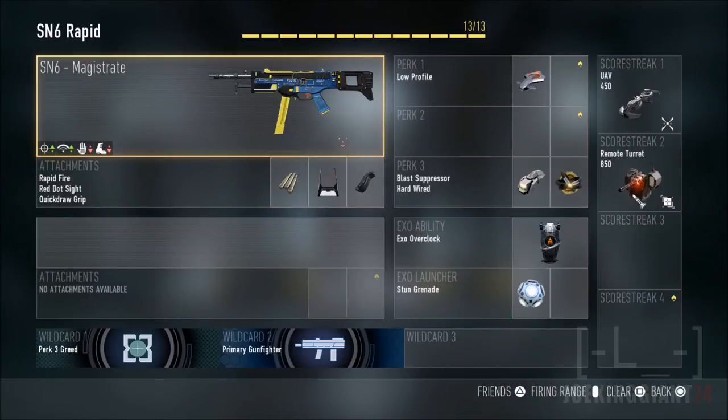Without the attachment, the iron sight on this gun is just dumb — I never liked the default iron sight. That's why I picked up this gun with the red dot sight in the attachments category.